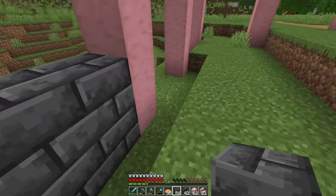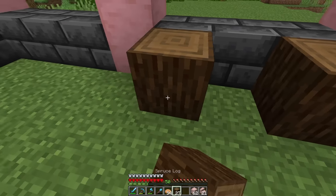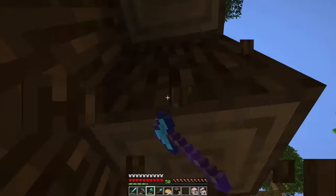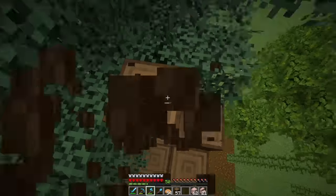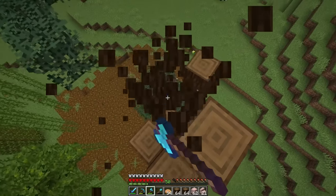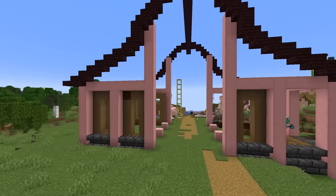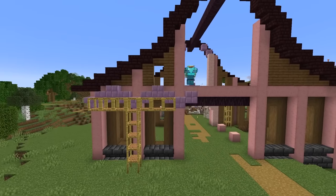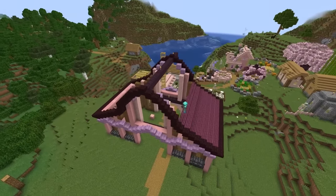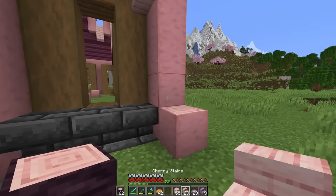All we gotta do is fill in all the walls and the roof — should be pretty simple. Maybe we'll start with the foundation. Foundation is in. Next stage is the walls, so we just need a ton of spruce logs. I'm out — good thing we've got some trees to chop over here. Look at the barn from here — I actually think that fits so good. It's time for details, details, lots of details.